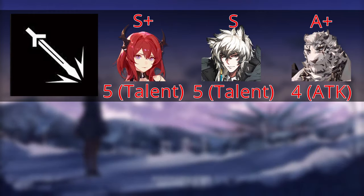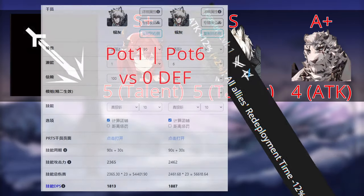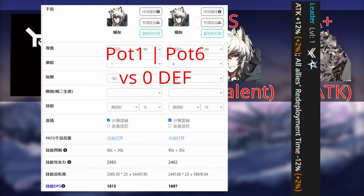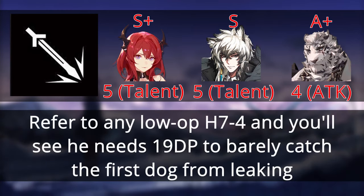Silverash's potential 5 improves his redeploy talent, which is very important for things like 1P relay, and he's one of the most common heli-dropped units, so it certainly does help. Besides that, he gains noticeably less than Cerdas, so I'll place him at a lower priority. In regards to his potential 6, he is used as an opener more commonly than Cerdas, and there are some instances where he is DP-gated — for example, his potential 2 DP cost at stage H7-4 — so getting his pot 6 might be a consideration.